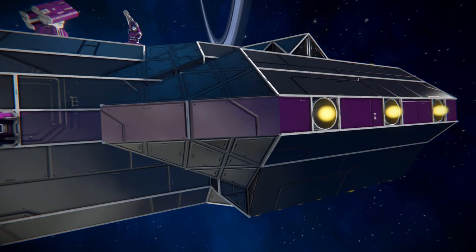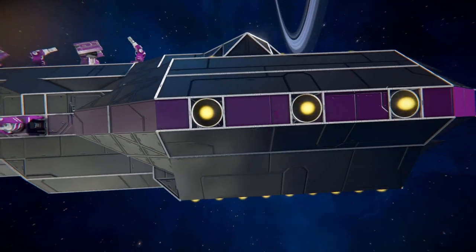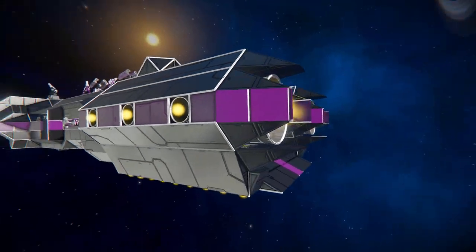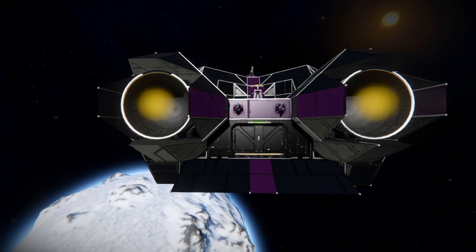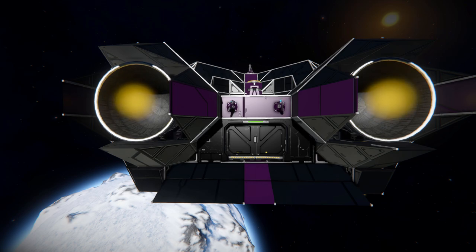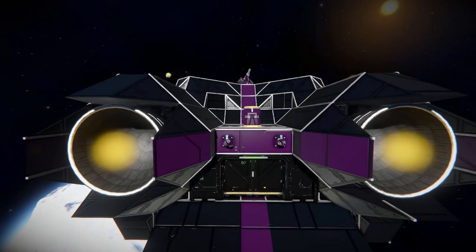Hydrogen thrusters are the only form of thrusters that appear on this ship, so you are good for both space and planets. Coming all the way around to the very back, this is what's going to push us along — we've got two large hydrogen thrusters, which should give us some great speed. We also have a couple more interior turrets to defend our hangar bay doors right there, for you to load in a small ship or maybe even a small land vehicle for deploying on a planet. Just above that, we've got a little connector for a small ship to come and dock up and unload anything collected.